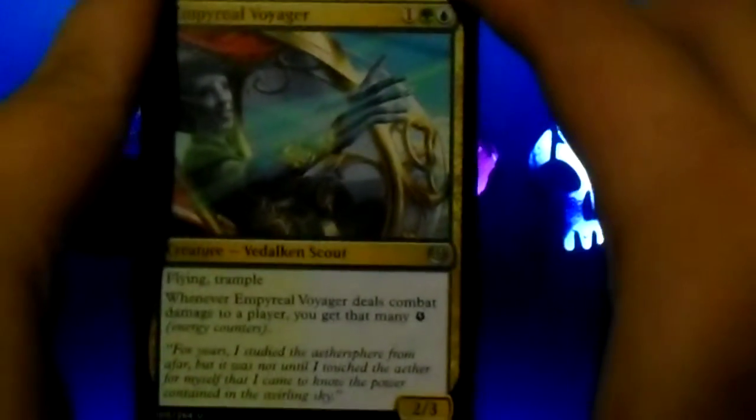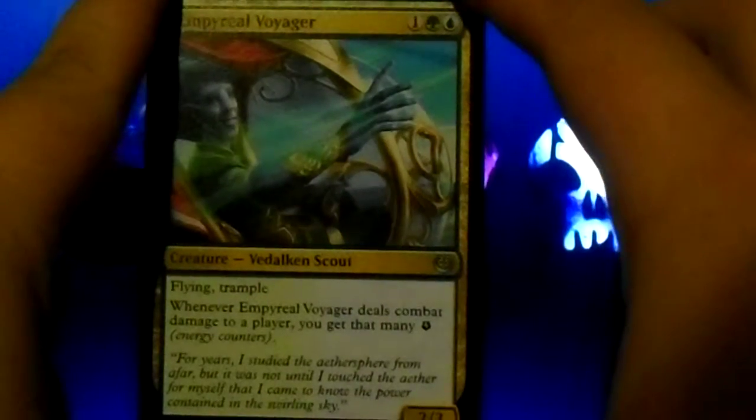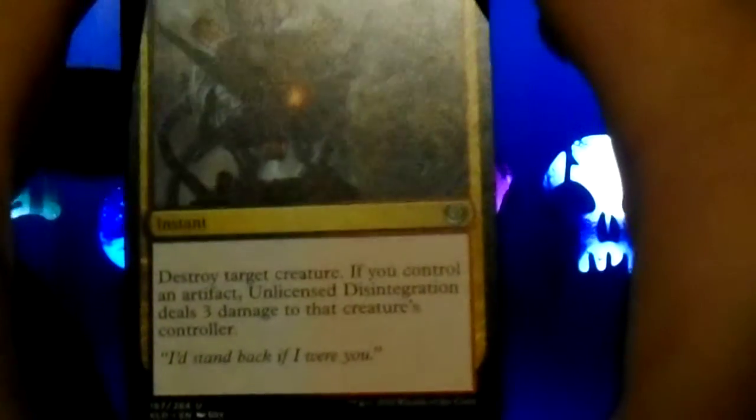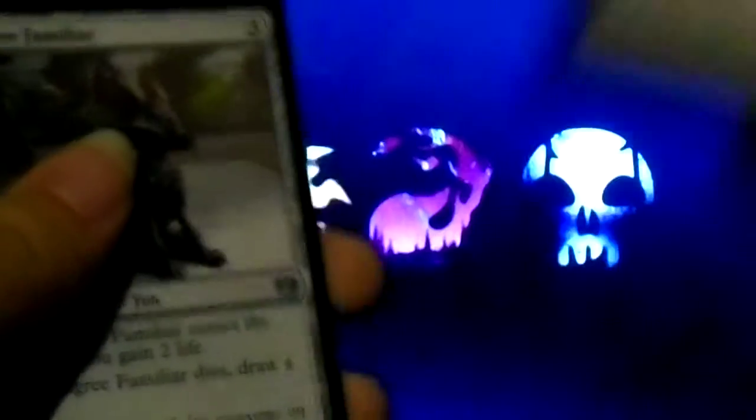Imperial Aerosaur: it has flying and trample. And when it deals combat damage to a player, you get that many energy counters. And I have two of those. Unlicensed Disintegration: destroy target creature. If you control an artifact, it deals three damage to that creature's controller. I have two of those.